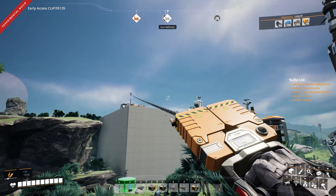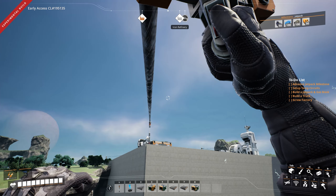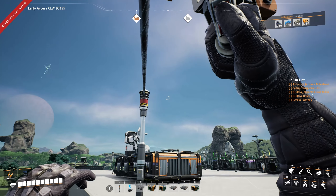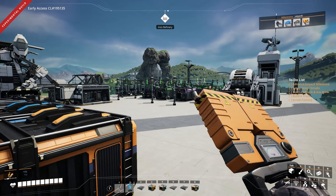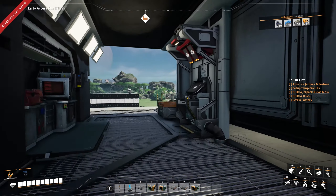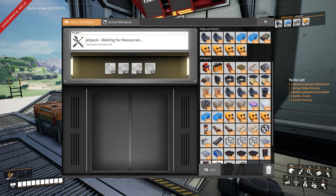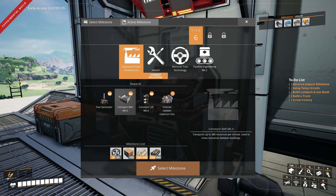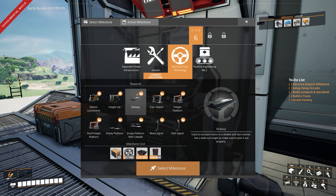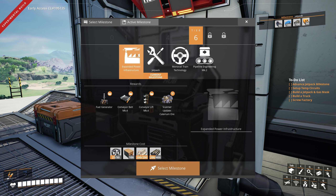On the right side of the screen, we have our to-do list. First, we're going to advance the jetpack milestone, set up temporary circuits, build a jetpack and gas mask, build a truck, and then start work on the screw factory. I keep saying 'temporary' because I don't really want to build anything more permanent while I don't have the fuel generator, the Mk4 belts, thicker pipes that can carry more fluid, and trains. We want to get all of these milestones done, and then we'll really get to building some big factories that will stand the test of time.